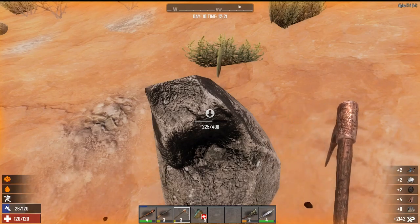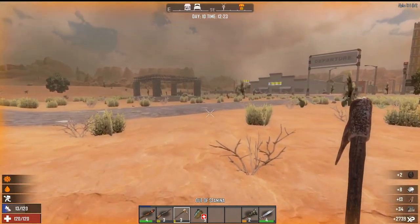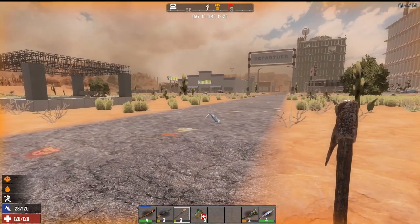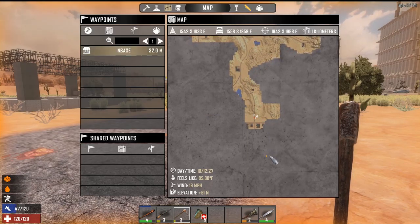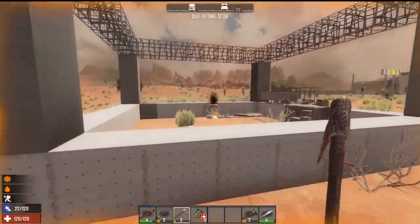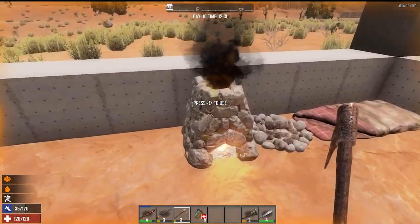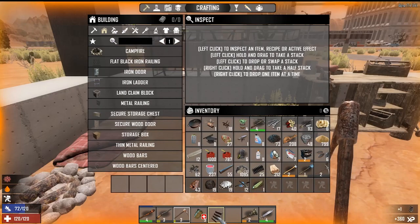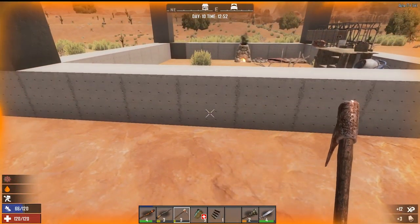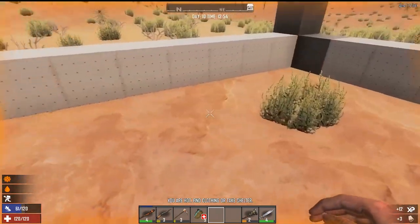It's starting to come together. The supply drop is over there — it does not need to be on top of a building. It could be on the other side of town. Let's put some stuff away. We'll build stairs — there we go — then we'll jump up into the base.